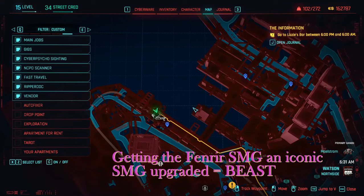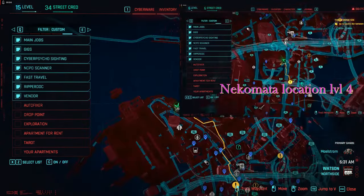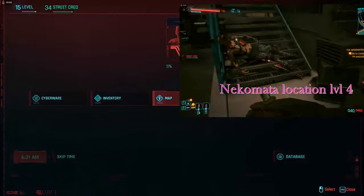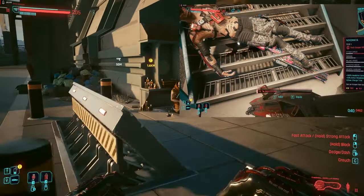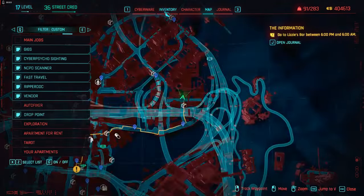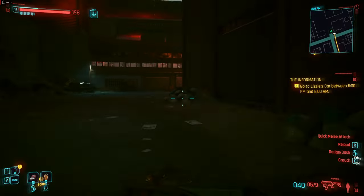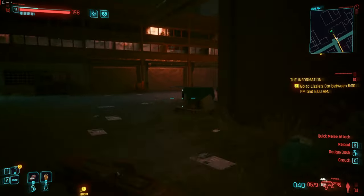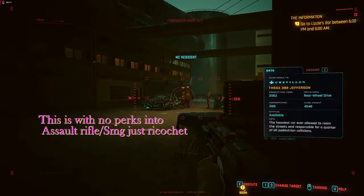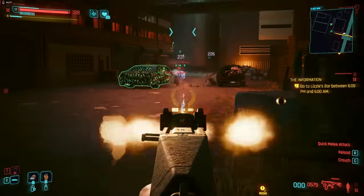At level 3 I go down to the docks and meet the monk to get the mission and pick up the Fenrir, which is an iconic SMG and a total beast. I'll show the Fenrir in action with a legendary ballistics co-processor and a muzzle brake that increases ricochet, because I'm going to be using ricochet. After I get the Fenrir at level 3, I put it on Very Hard difficulty because it's no longer a problem.